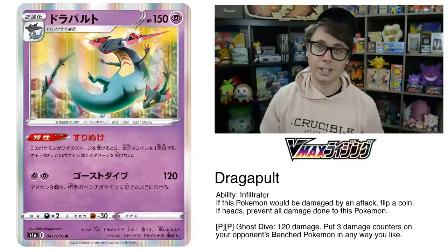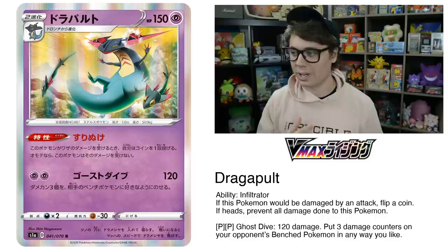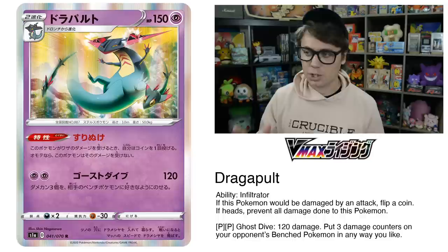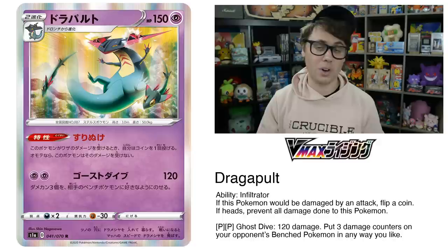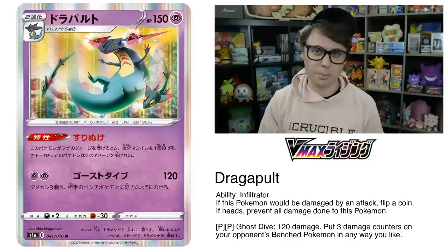Dragapult has a familiar ability called Infiltrator: if this Pokemon would be damaged by an attack, flip a coin; if heads, prevent all damage done to this Pokemon. One of my favorite pet decks is Whimsicott GX, whose ability is essentially the same thing. Dragapult is a non-GX, so it doesn't have to worry about Power Plant or Mimikyu turning its ability off. Its attack, Ghost Drive, for two Psychic does 120 damage and lets you put three damage counters on your opponent's benched Pokemon in any way you like — an amazing attack on a stage two with 150 HP. That said, as a stage two it's harder to get into play, and if you're unlucky on coin flips it'll get knocked out repeatedly.